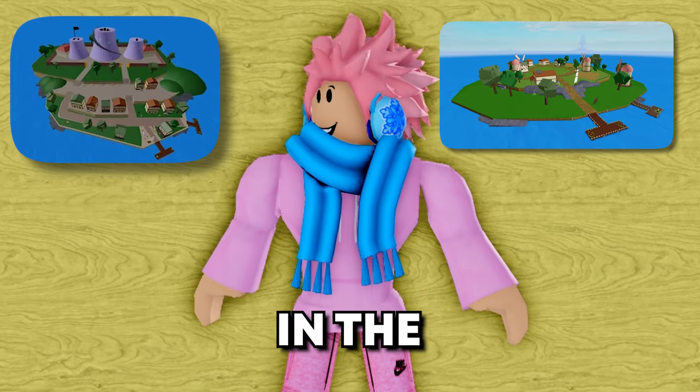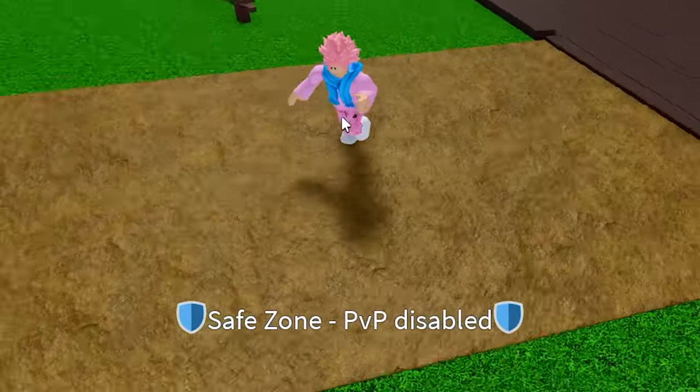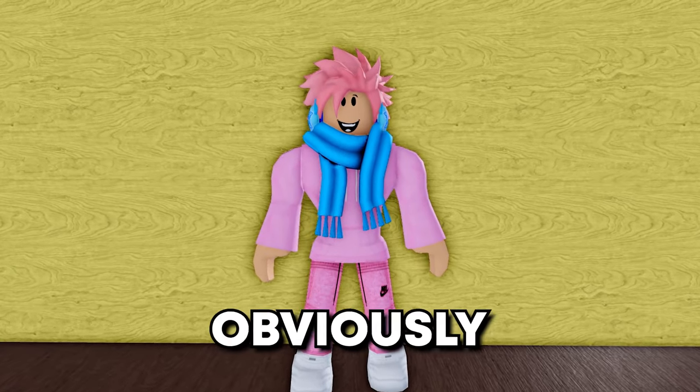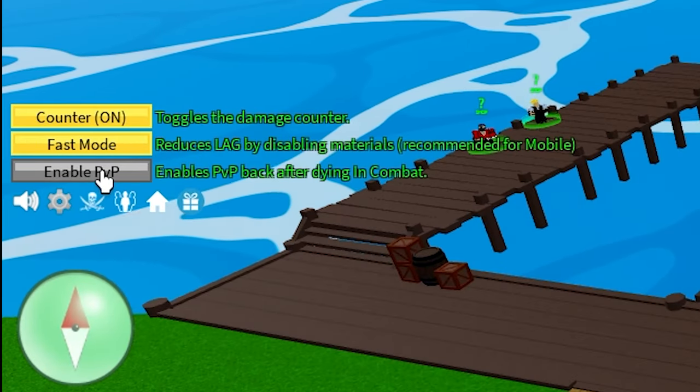There are actually two main islands in the first sea where you cannot take any damage: the Marine Starter and the Pirate Starter island. Those are the islands with protection because they're the very first islands of the whole game. The next way to take no damage from PvP is by simply turning off your PvP — you just click right here and you've done it.